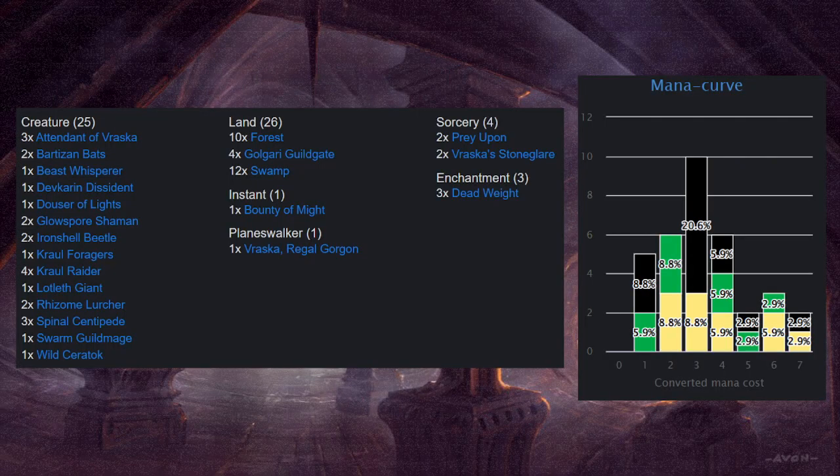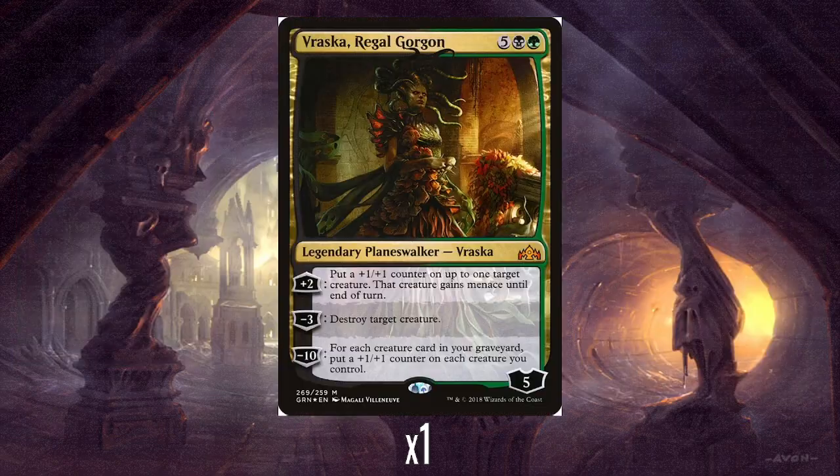So we've got 25 creatures, 4 sorceries, 3 enchantments, 1 instant, 26 lands, and of course a single Planeswalker. So let's start taking a look at the contents of the deck.